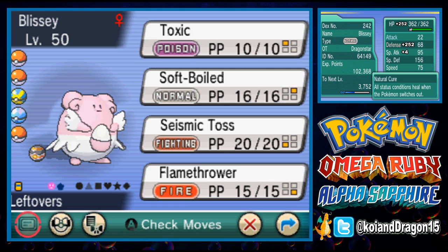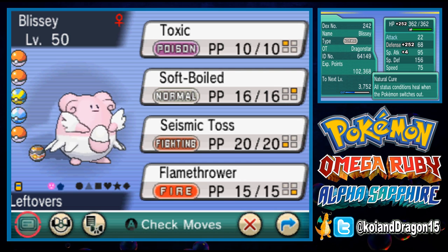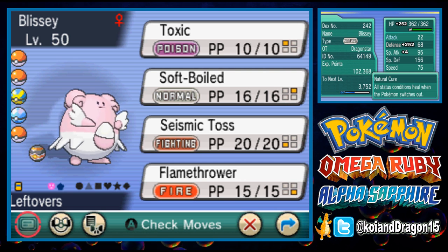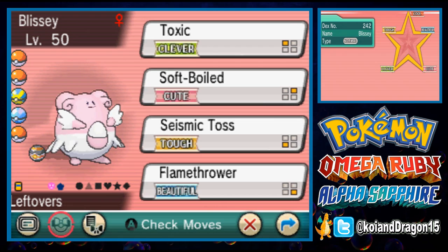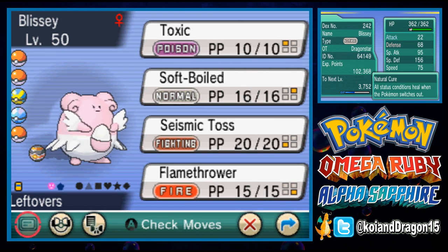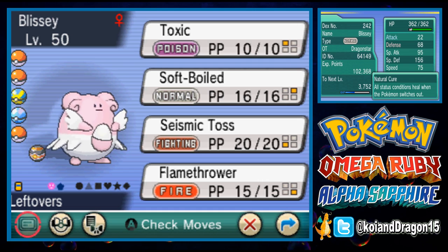For the next Pokemon, we have one of the best special walls to exist: Blissey. Coming in with Toxic, Soft-Boiled, Seismic Toss, and Flamethrower, it's almost impossible to penetrate Blissey's special defense. Its nature is Bold. Why Bold instead of Calm? Bold maximizes Blissey's already somewhat poor defense, enabling it to take a decent amount of physical attacks and absorb even a Focus Blast with its high special bulk.